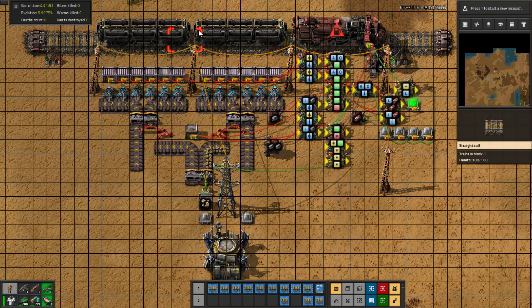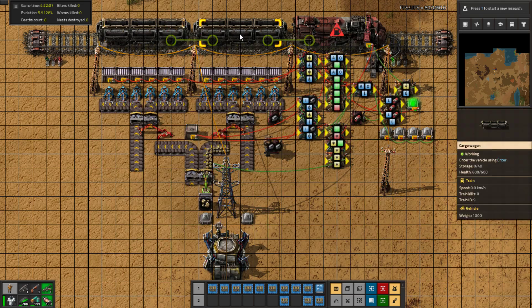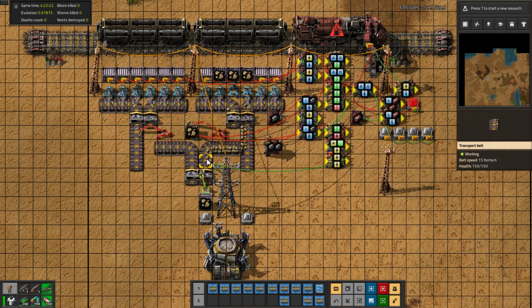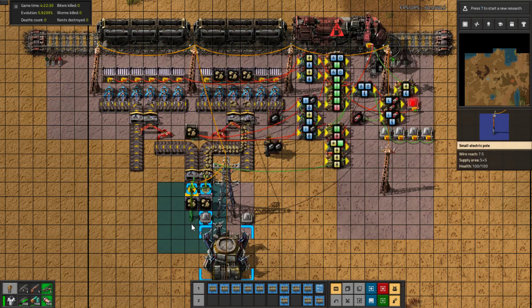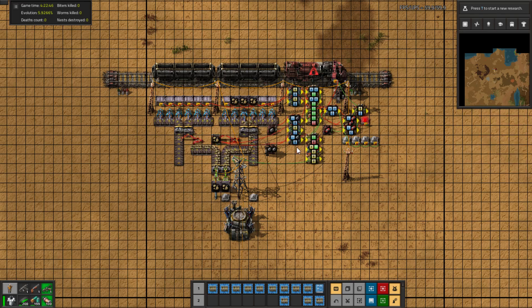This station can also be enabled or disabled automatically — it will only enable if both cargo wagons can be filled. For stone, one stack is 50 items, so we can fill up to 2,000 per wagon. If only one wagon's worth is available, the train station will not be enabled. This is the stone from this mining post, and it will automatically send output once we're ready.